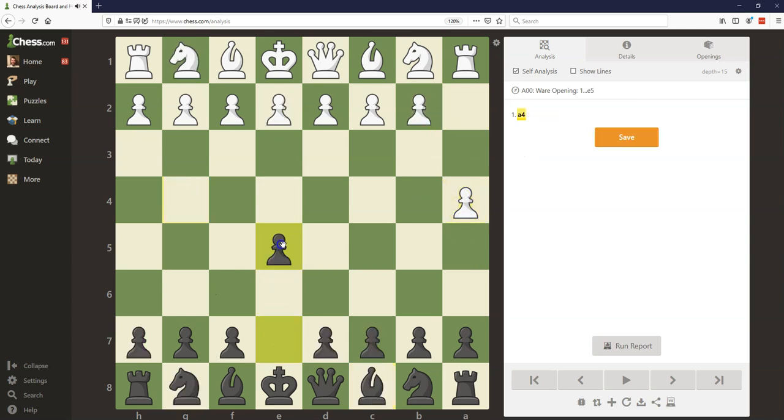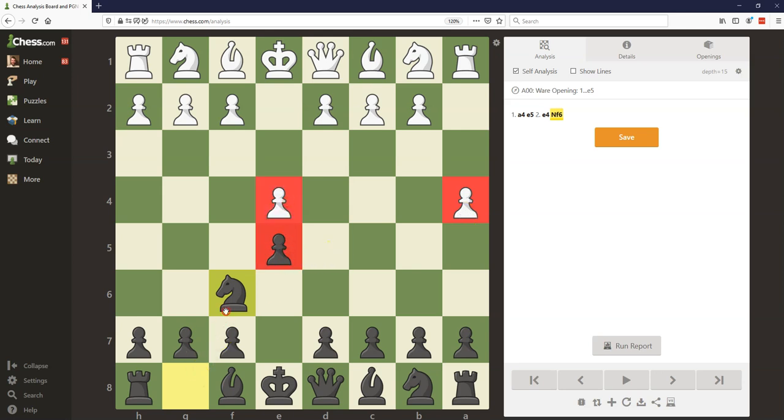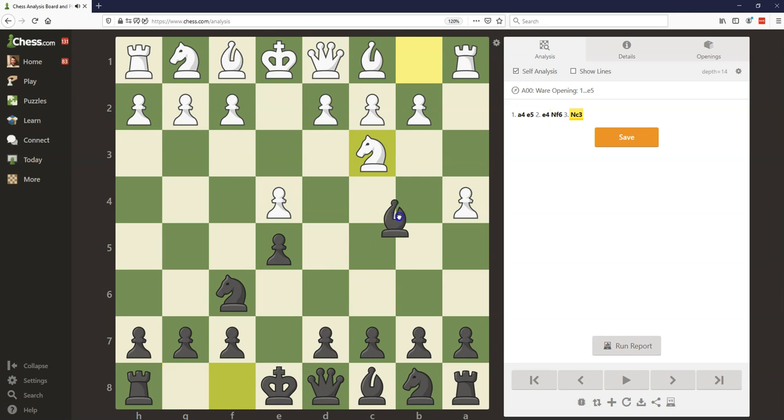Coming back to after a4 and e5, white's best option is probably to change course and take the center with e4. But now you're just playing an e4/e5 opening where white went crazy and played a4 — it doesn't serve their needs at all. You can just play knight f6. It's almost like you're playing the white side of a king's pawn opening, because this move is so irrelevant. You could even argue this move is doing more harm than good to white, because after knight c3 and bishop b4, it's like a reverse Ruy Lopez, but white can never play a3 to kick the bishop away like black can in the analogous position with reversed colors. So any way you slice it, the Ware Opening is not a good opening for white.